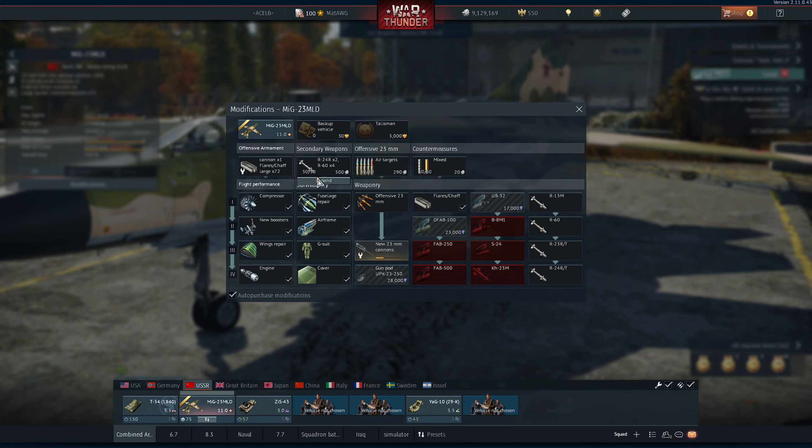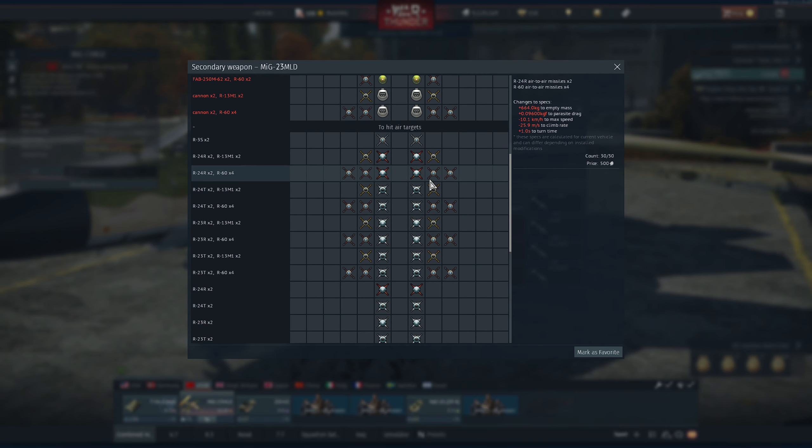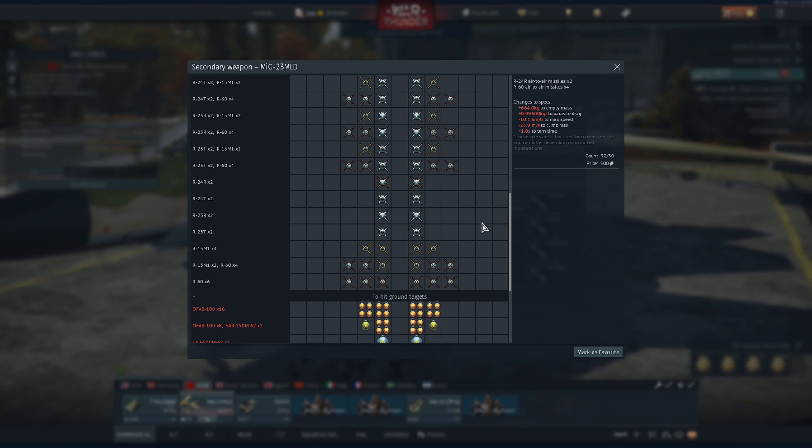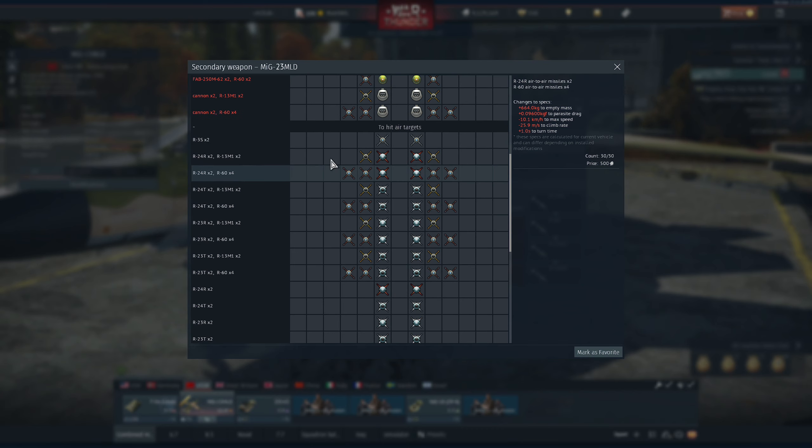For the loadouts we have some air-to-ground loadouts but we don't care about that. We care about the air-to-air weapons. So we have of course the R60s, but we don't have the R60M, which is not the greatest. We have the R13Ms and the R3s stock. The R23s and the R24s - the R23s got a buff to their turn rate so they're pretty good, but the main star of this gameplay is the R24. We have both types, the R and the T.